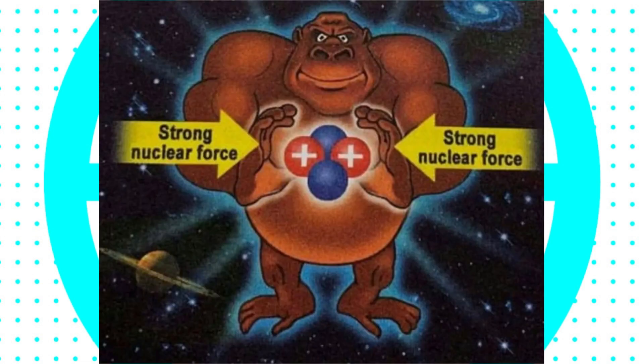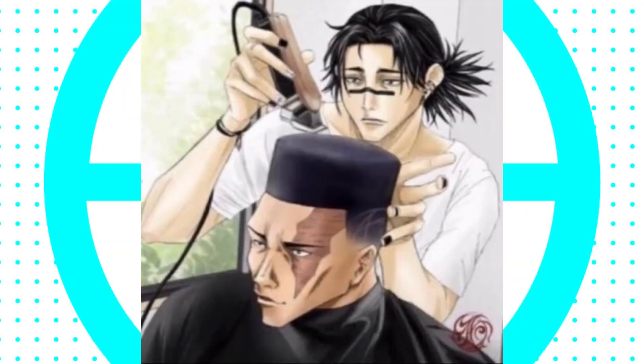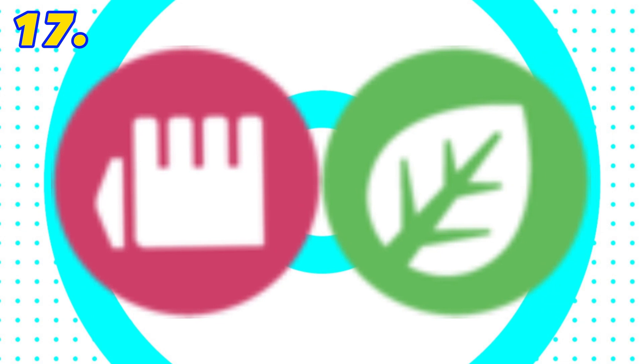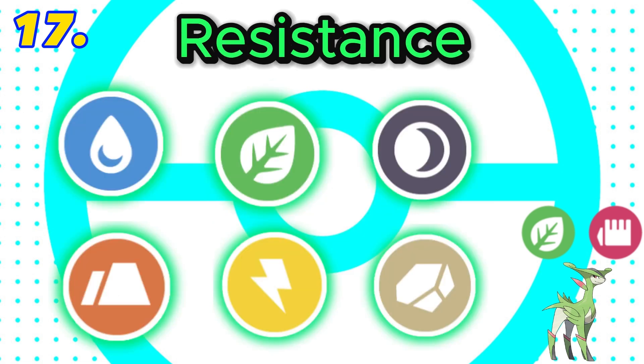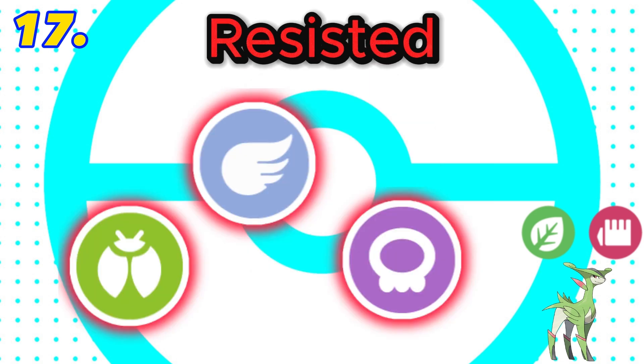Since we are dealing with the fighting type, I will only talk about the combination's liabilities to ghost types if it involves more than just a ghost type, since all fighting types share this characteristic. In 17th and the worst fighting type combination is fighting and grass. This combination is super effective against 7 types, with both fighting and grass being super effective against rock. Final score: negative 5.